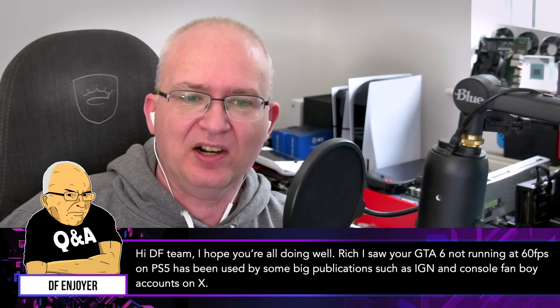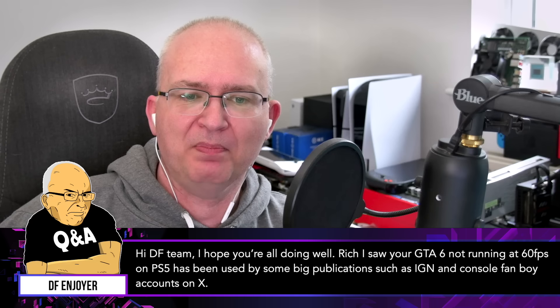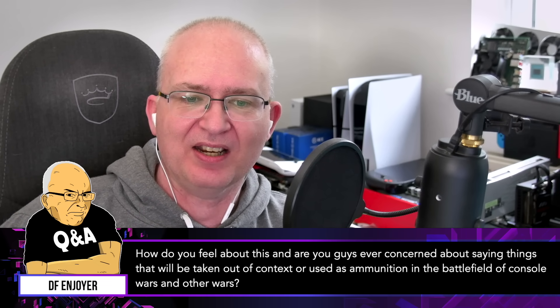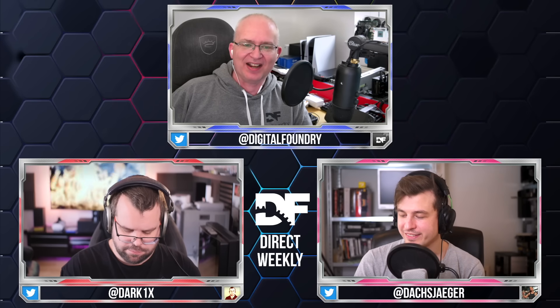From supporter 'DF Enjoyer': 'Hi DF team, Rich — I saw your GTA 6 not running at 60 fps on PS5 has been used by some big publications such as IGN and console fanboy accounts. How do you feel about this, and are you guys ever concerned about saying things that will be taken out of context or used as ammunition in console wars?' Ultimately, anybody can be quoted out of context, and it's a bit annoying when you see the troll accounts on X producing these snippets. But ultimately those guys just live and die on that engagement, and people kind of realize who they are and why they're doing it.